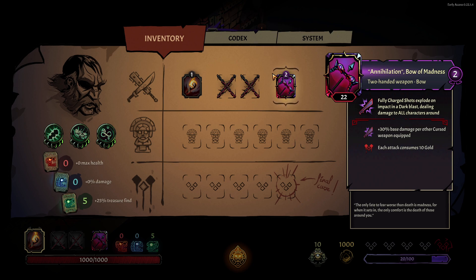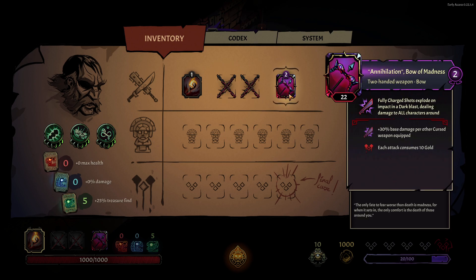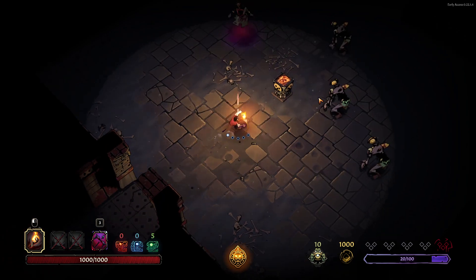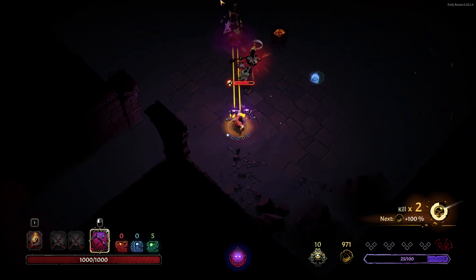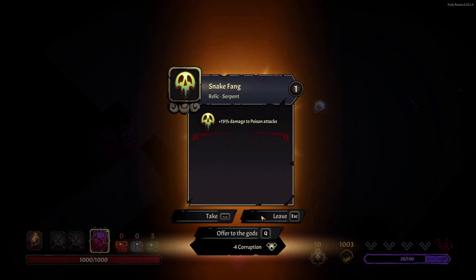I have no words for how bad this is. So we get extra base damage for every curse weapon we have equipped, but we can't even equip another curse weapon in here. We get ten of our gold coins subtracted every time we attack. And because of the nature of this challenge — I actually remember this — we also get one point of corruption every time we attack.